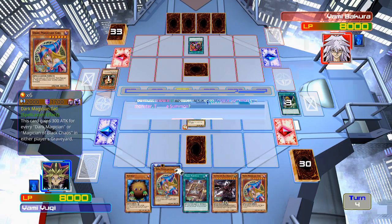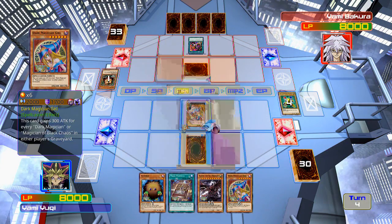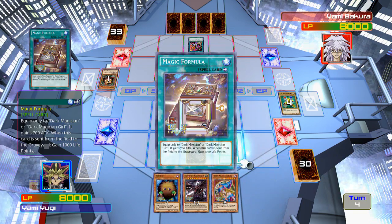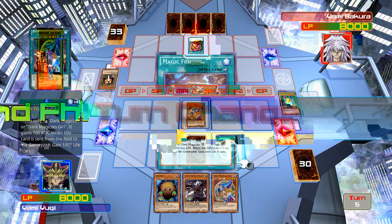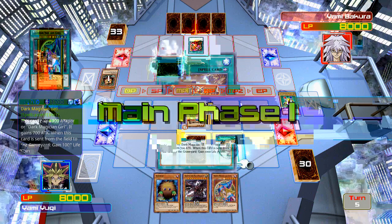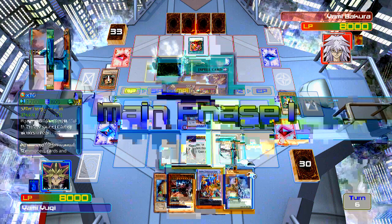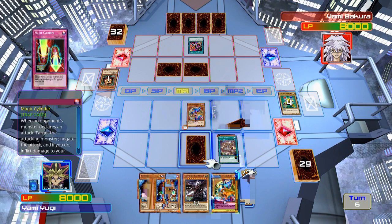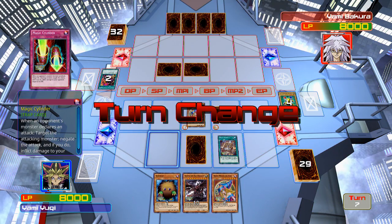I was gonna go for Kuriboh and then try to summon her, but I don't think that was the best idea. 2,700 attack for Dark Magician Girl — not bad. I don't know what his strategy is to beat Yugi if he doesn't use Final Destiny. I don't know how he plans to win.